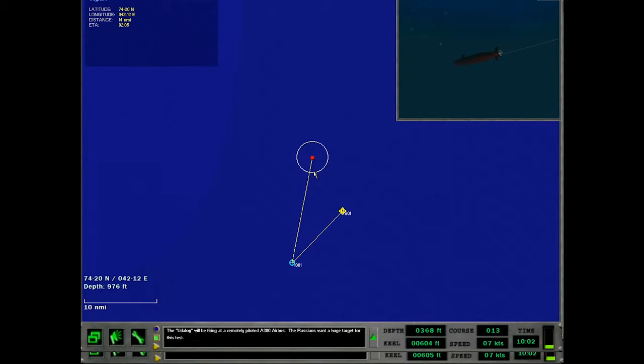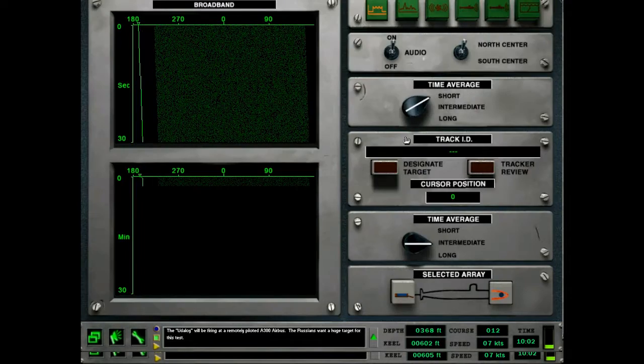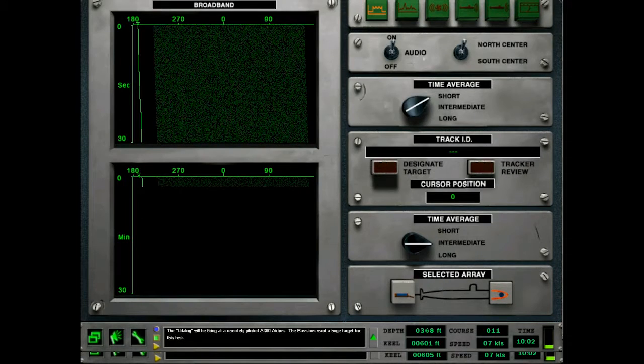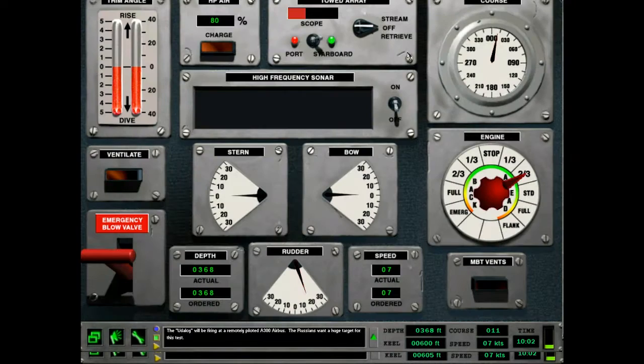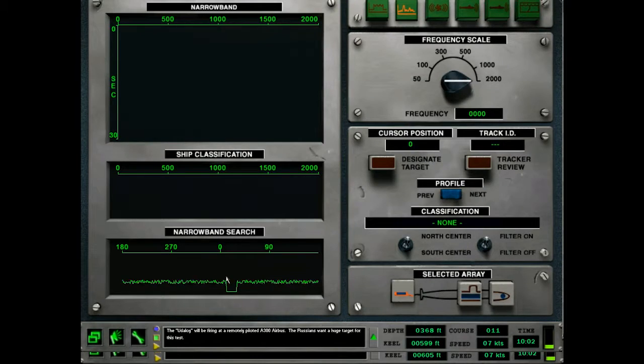Let's see what our depth is looking like — pretty deep, layer, no layer, bottom limited. All right, we had ourselves a little course change. Let's get this course change onto the waypoint, and go ahead and start calling contacts as we see them — start scanning, get down there in the frequencies.